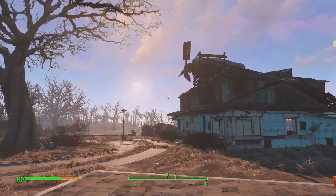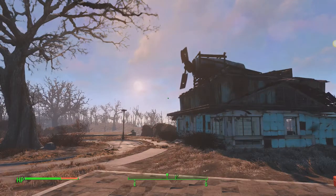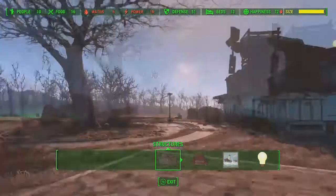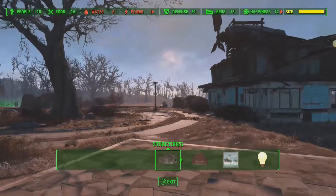Welcome to another tips and tricks video for Fallout 4. Today we're talking about reducing the size limit of our settlements. I'm here in Sanctuary and in the upper right-hand corner the size bar is yellow — I'm almost at capacity and I'm not going to be able to build much more.